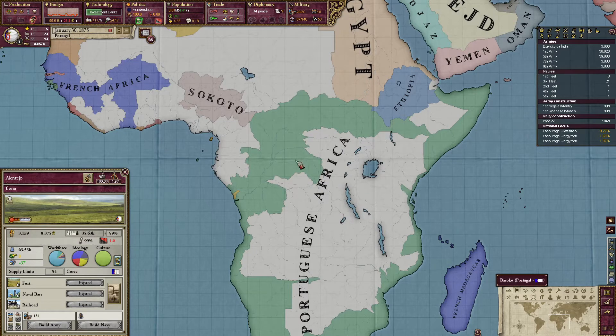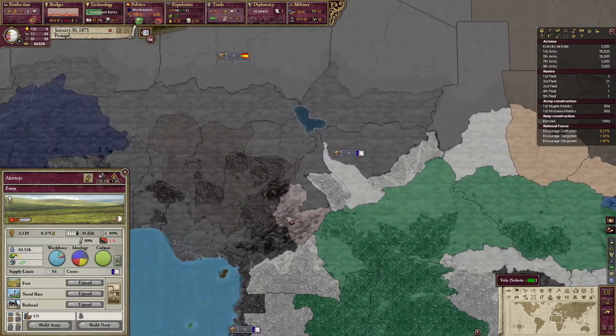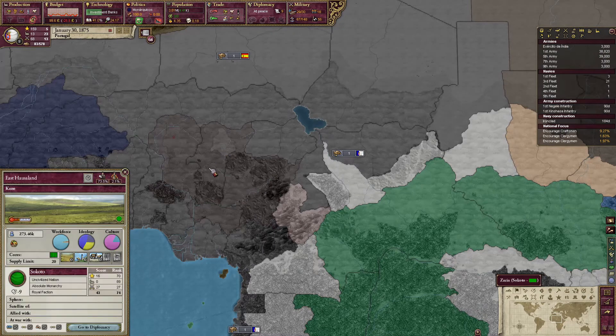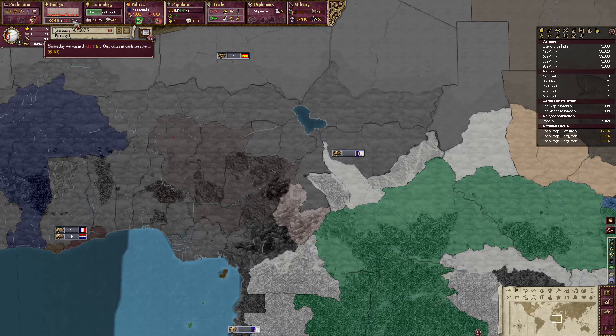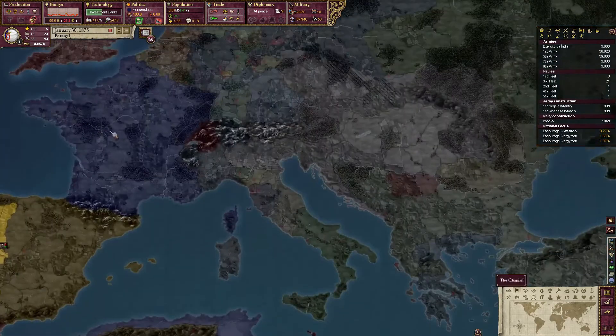We've got a nice little encirclement going here. We've blocked off anyone from taking the rest of these regions down in here, and now the plan is to snake up towards Sokoto. We are bordering Sokoto already, but I'd like to get into here. East Hausa Land has a very big population, and as you can see from the budget, we need more people to tax.